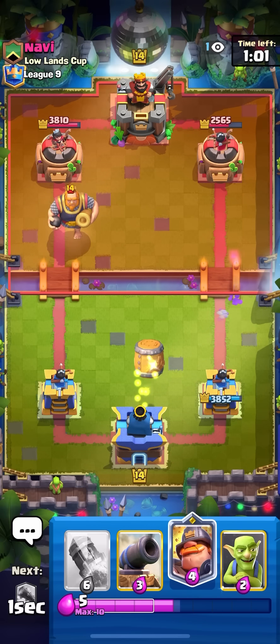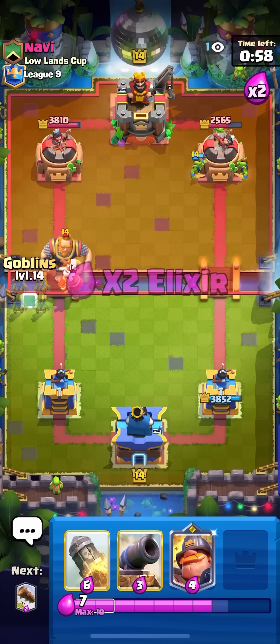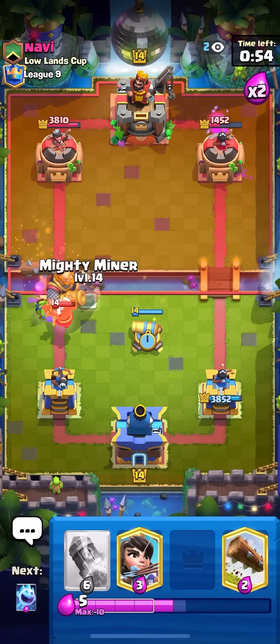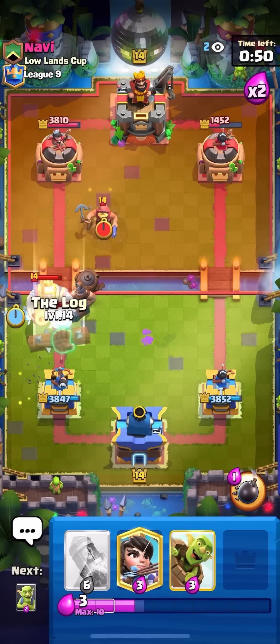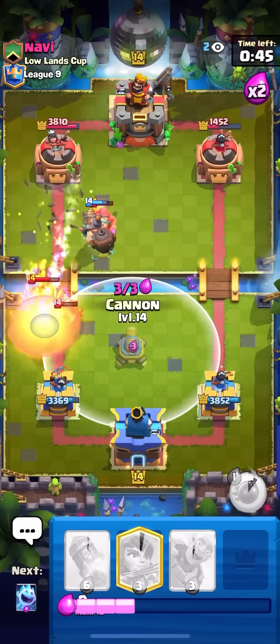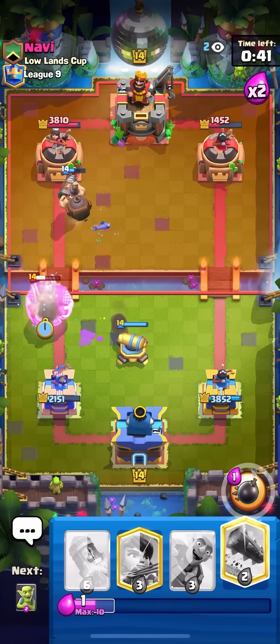Just going for my barrel here on the right to try to force out the log — he's not gonna do anything, he's just gonna ignore it and go in. Goblins here, going for my cannon — the RG pushed with the monk. He's gonna fisherman, going for a log and then goblins. He fireballs — going for my cannon and ice spirit. I took so much damage but I got a ton of damage too.